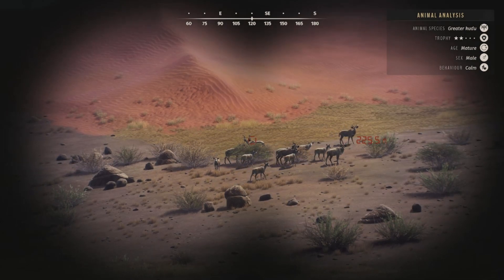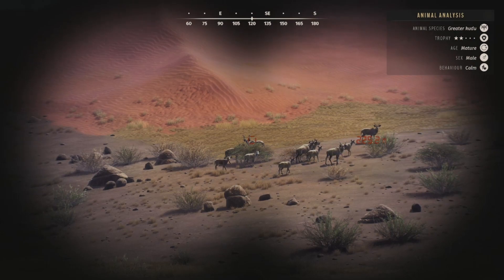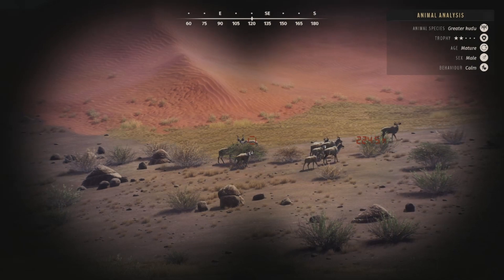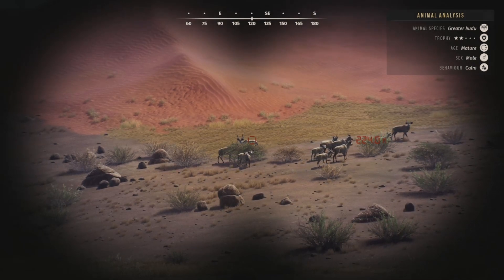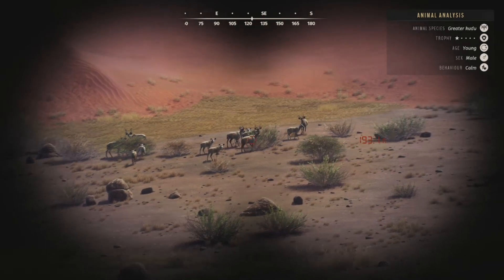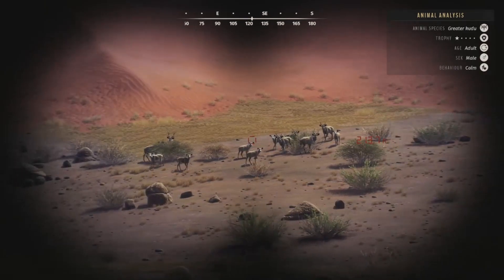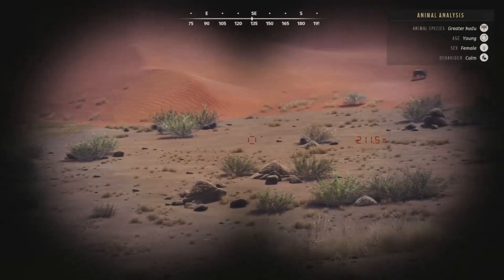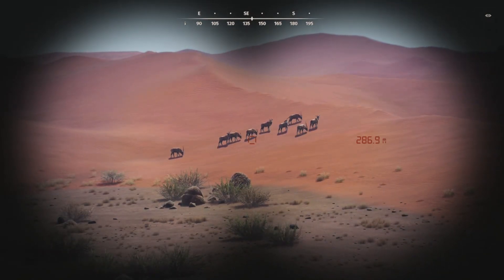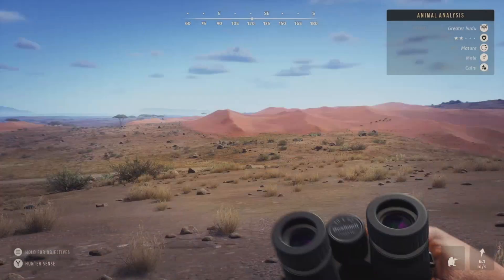Right up ahead we have a herd of greater kudu — I don't think we took one of these down in the first video we did here on Tikamoon Plains. I saw two herds and they spooked off both times. We have a two-star mature in there that looks really decent — he's got some massive horns. I think we're going to take him down, though I am concerned his genetics might not be great since he is a two-star mature. We also have some gemsbok, and as long as they don't spook we'll take one of those as well.